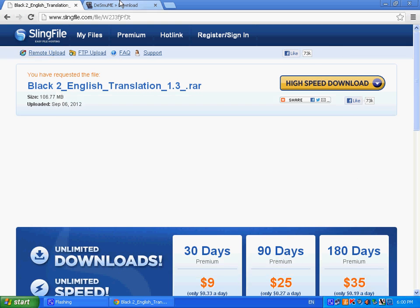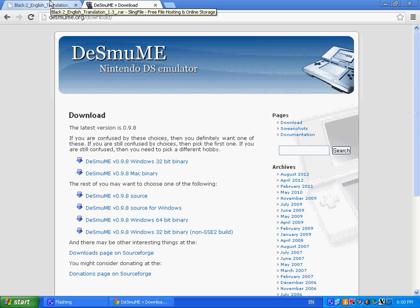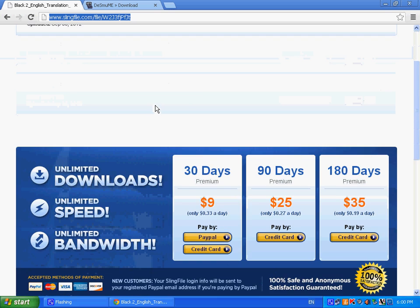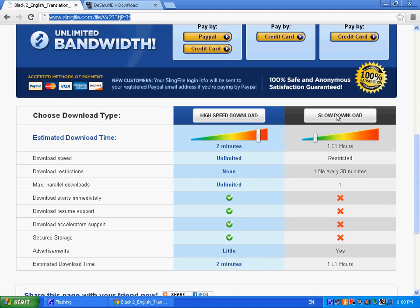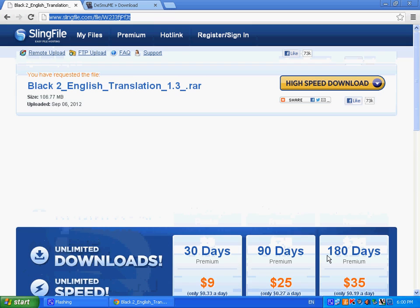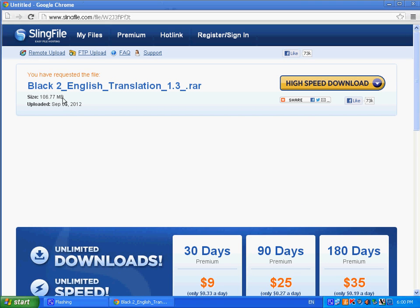Once you have done that and extracted all your stuff, just make a new folder and extract it all. Then you want to go to the link in the description, scroll down, and click slow download — that's the free download option. It will take a little while depending on how fast your computer is, but mine didn't take that long because it's only 106 megabytes.